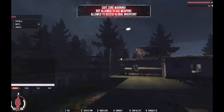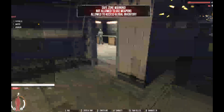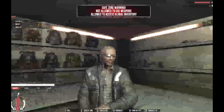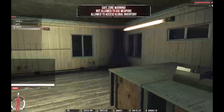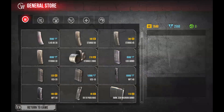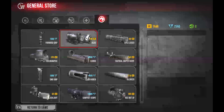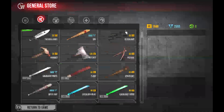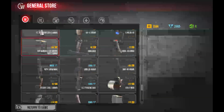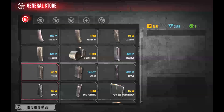This is the general store — this is where you can access the global marketplace in-game without backing out again. Quite nice how it's laid out. You can't pick up any of the stuff in there, which is a bad thing. But you can access the global store, and it's the same as the global inventory except you can spend your GC and cash here to buy attachments, food, water, body armor, and that sort of thing. That's another good plus.